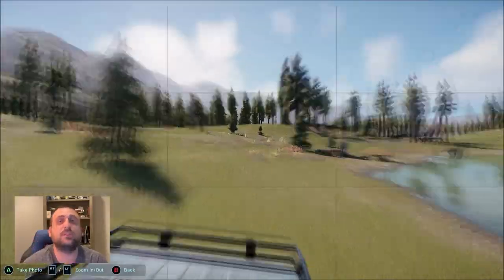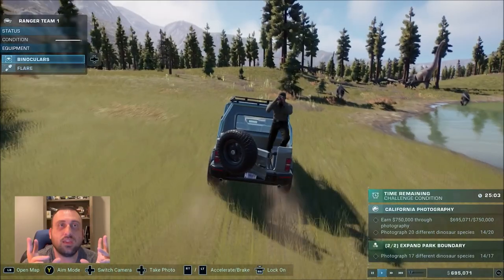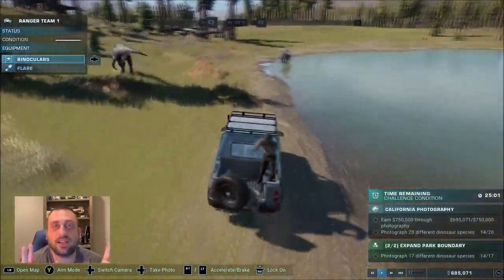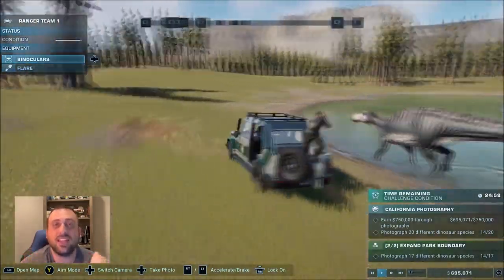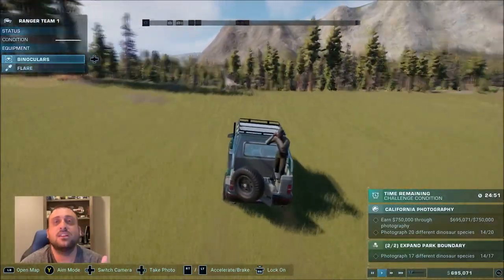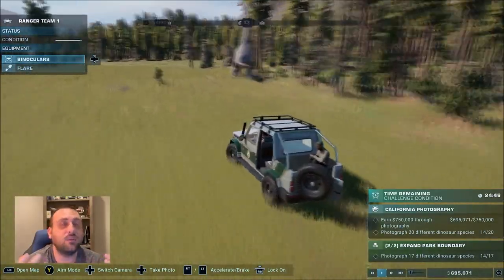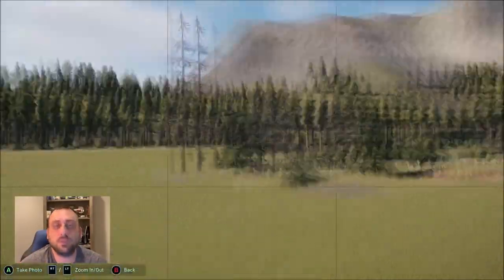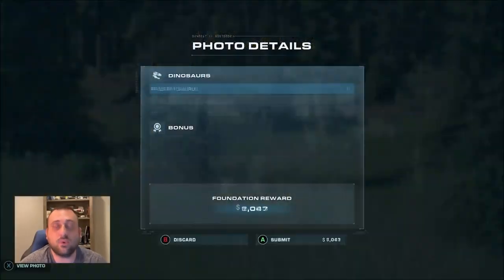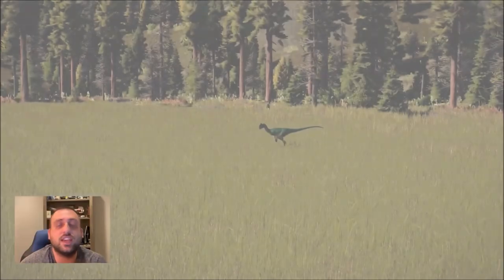One of the quirky things about this challenge: when you hit a photo threshold, an 'expand territory' icon pops up for a quick second and wants you to click in the left stick. One time I was able to do it and I think it made things easier. The second time when I was recording, I didn't do it fast enough and it disappeared, but I don't think it matters — the map section still opens up. Just be ready for it and click it, and you won't have any issues.